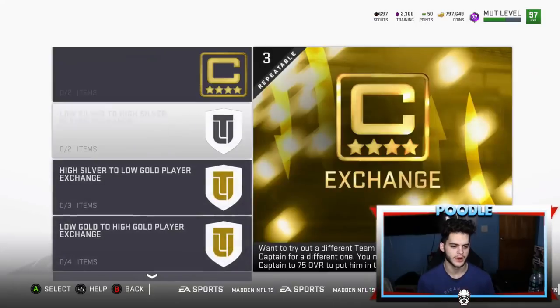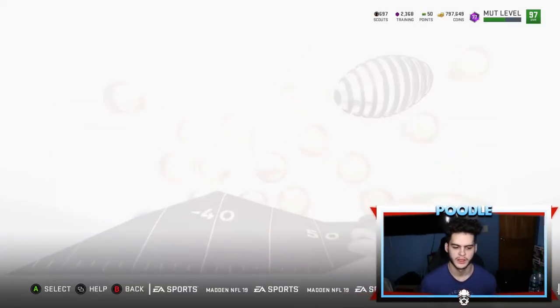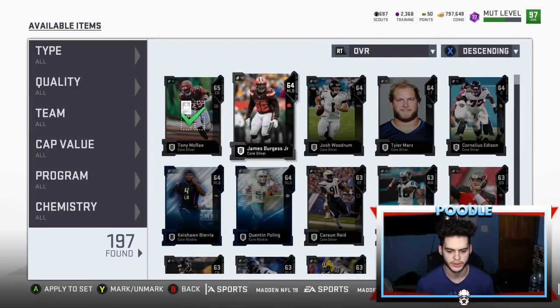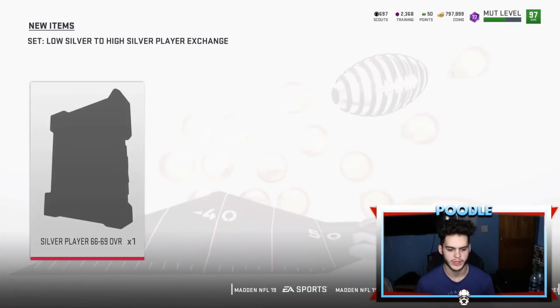All right, so this is the set right here. You're going to want to exchange two low-level elite silvers for a high-level silver. Right there — let's see if we can get a power up.